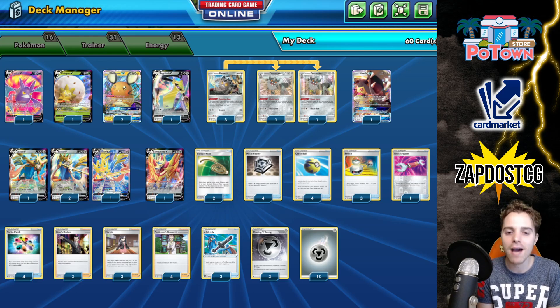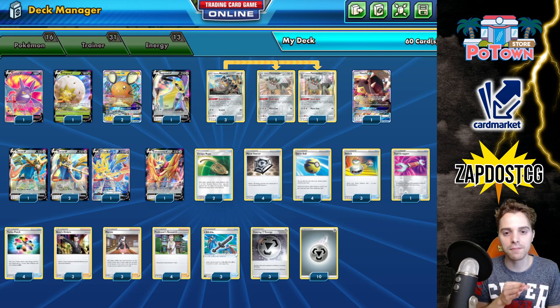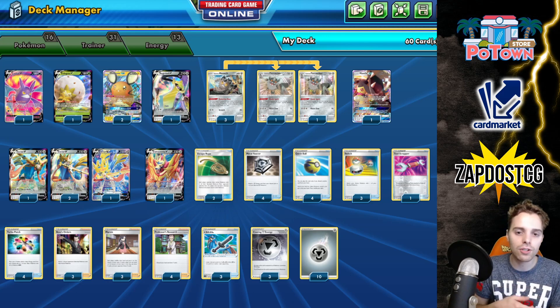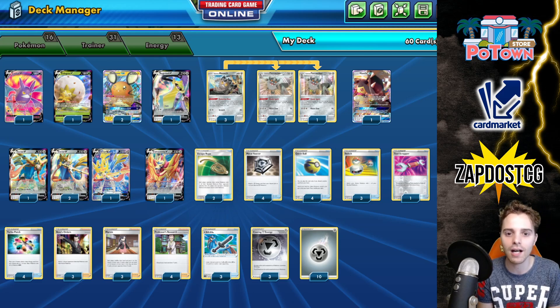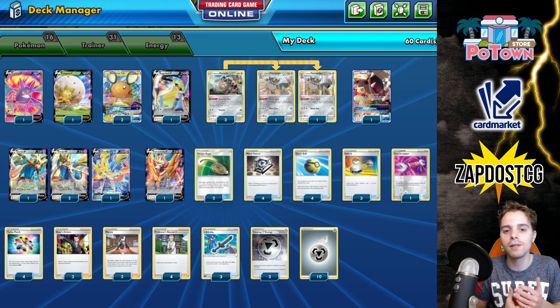Mawile is a very nice Pokémon because the opponent will give up two prizes, and you have so much tempo with Zacian. You can use Intrepid Sword and also Boss up evolving Pokémon — like V Pokémon that haven't VMAXed yet — and knock them out with Boss's Orders. I've seen plays where you have a great opening hand with something active, Galarian Meowth on bench, Zacian on bench — use Meowth's ability to get two Metal energies in the discard pile, Metal Saucer, Turbo Patch, switch to the active, Boss. It works with this list, so definitely check it out. Huge fan of Zacian.